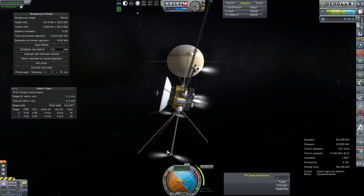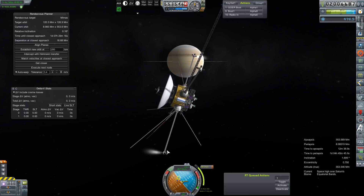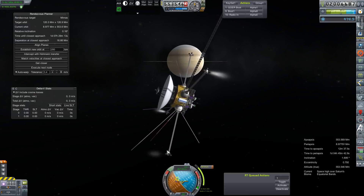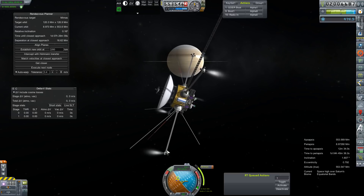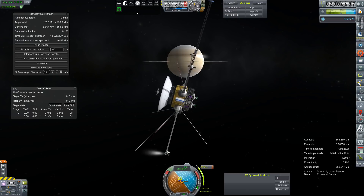Right past the node. Dang it. It's only an 80 meter per second correction. We just have lots of fuel on this thing, so we can actually make lots of corrections. I'm not really so worried about the budget — we've actually been extra careful about our fuel budget for this spacecraft so far.